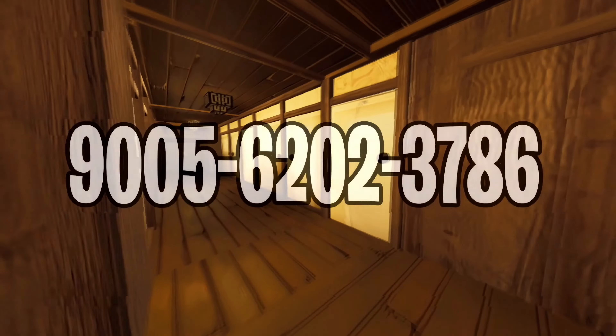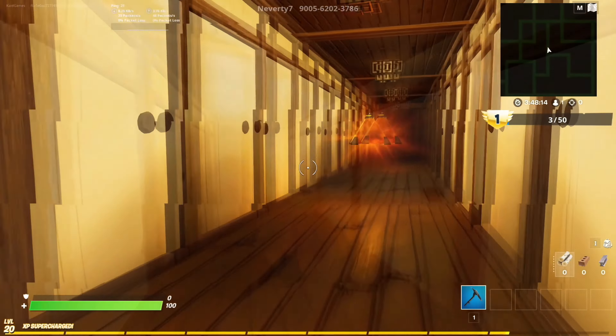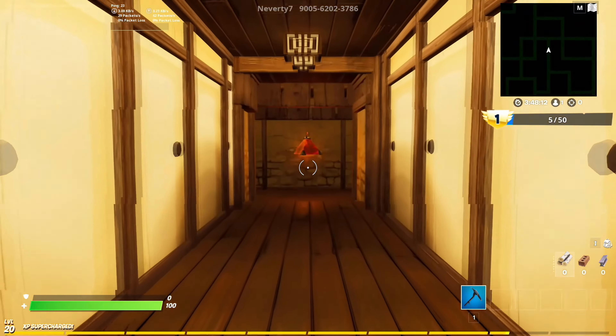Now we have come to one of the last maps on the list, which is the zombie horror race map. This whole map is one huge maze where you have to run from one corner to another collecting coins, but at the same time a bunch of zombies are chasing you. If you ever played Temple Run or different parkour running games, then you will enjoy this one just in Fortnite. So try it out and have fun.